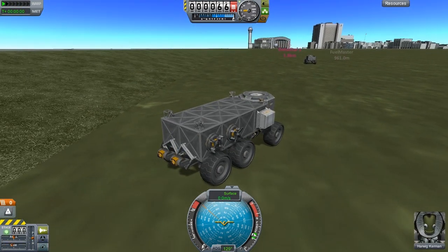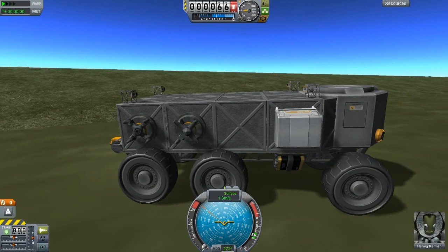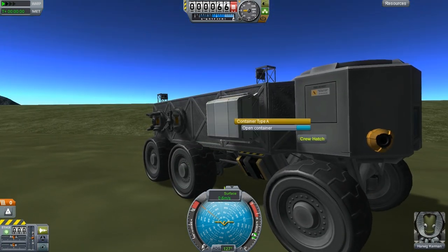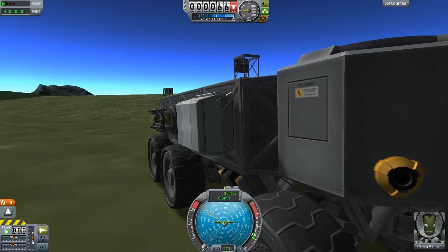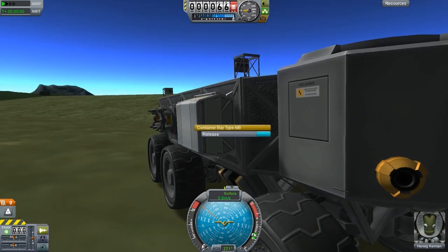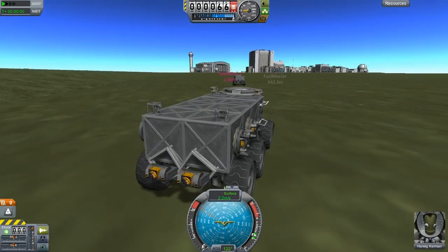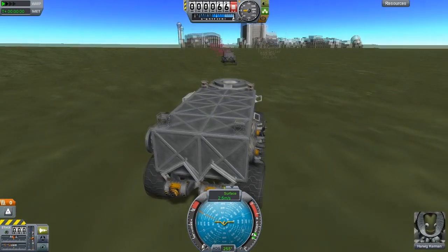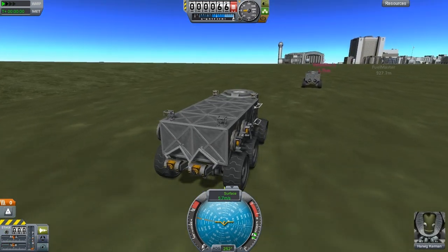Here we are with the tow truck. Yes, this is basically featuring the last parts. So here we have the boxes — can we drop them from here? Yes, I can do a cargo drop. That is cool. Anyway, our bro over there has a flat tire. We need to tow him, so let's go demonstrate towing.